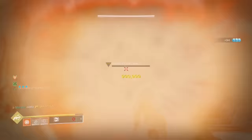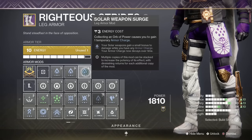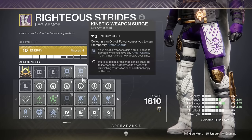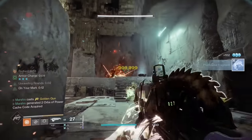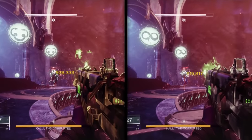You can increase the damage of Golden Gun even more. Weapon Surges aren't supposed to increase the damage of Golden Gun, but if you wear one or two Kinetic Weapon Surges on your boots, your Golden Gun will get the damage buff too. It needs to be Kinetic Weapon Surges, and it only works with one or two copies of the mod — if you have three, it will not work.